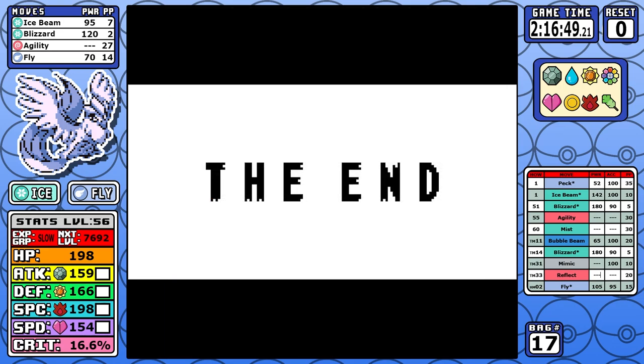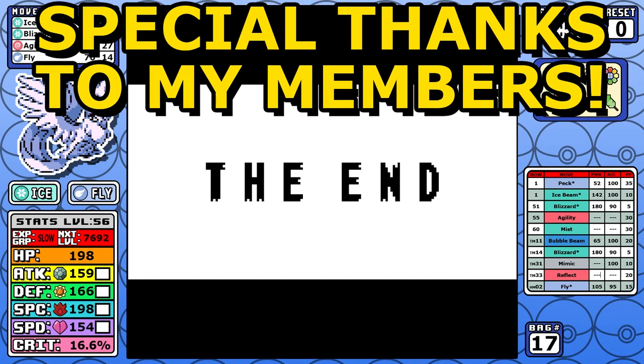I don't know if we'll ever see a Generation 1 Pokemon do this well again. I thought Articuno would be around 2:30 and roughly on par with Zapdos, but starting with Ice Beam is just really, really strong. This one was really fun to route out and I'm very happy — I'm always excited when a Pokemon reaches new heights and surprises me, and this might be the biggest surprise yet.